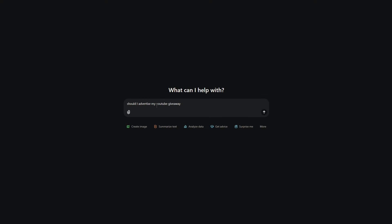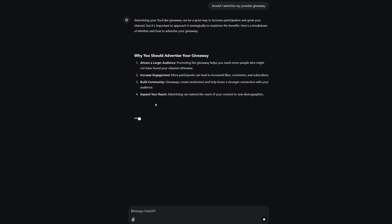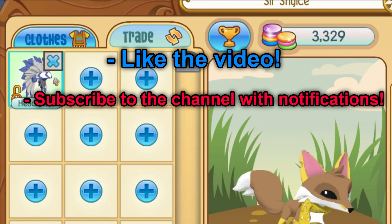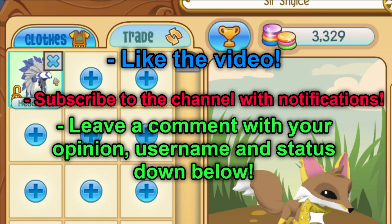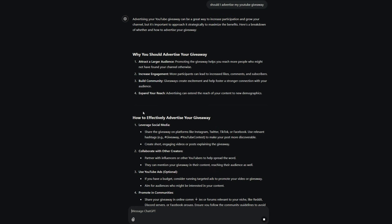Before I get into that though, we will ask if I should advertise my YouTube giveaway. For the blue headdress giveaway, all you've got to do is like the video, subscribe to the channel with notifications on, and then drop a comment below letting me know what you thought of the video. Additional entries can be found in the description below.